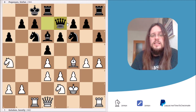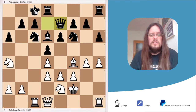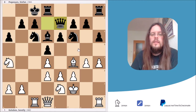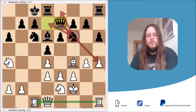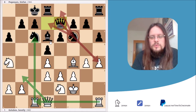Another reason Qe7 is good: if the queenside really breaks down, Black has the option of simply running with the king to the kingside. Also, with the queen on e7, Black is already threatening to take on h4 in case our rook moves away. So White needs to be a little careful about the h4 pawn and perpetual checks. That's why I believe Qe7 would be best.